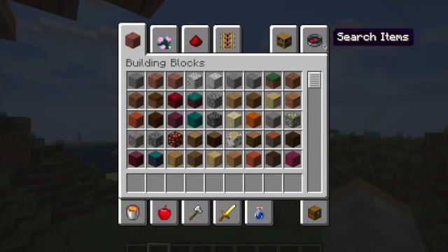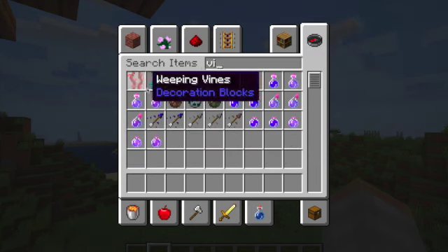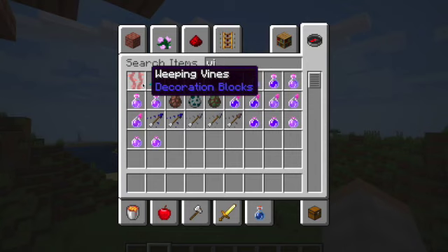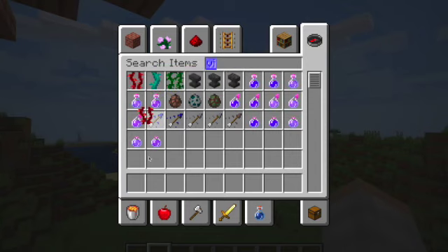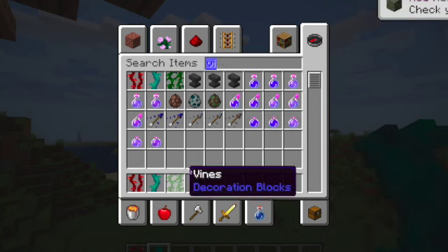There are new cool vines. So if you want to use these red ones or the weeping ones, I will show you how to use those. And twisting ones, I will also show you how to use those. And you probably already know how to use normal ones.